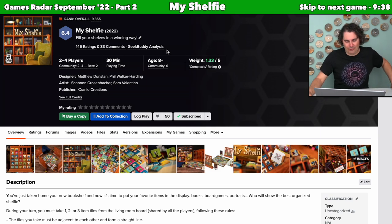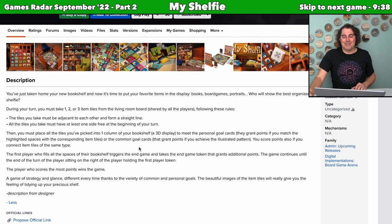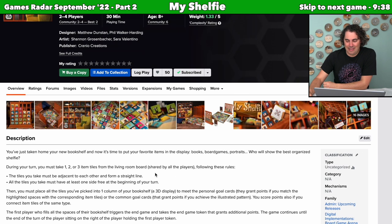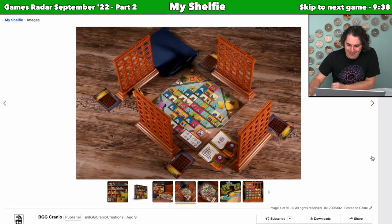Next up we have My Shelfie. This one is designed by Matthew Dunstan and Phil Walker-Harding — two people who have designed lots of games I've really enjoyed in the past. 'Shelfie' is often used in the board game world for an image of all your games on your shelf, and this game takes that to a broader extent. You've just taken home a new bookshelf and it's time to put your favorite things on it — books, board games, portraits, a whole variety of things. The thing that really got me interested is the images on Board Game Geek.